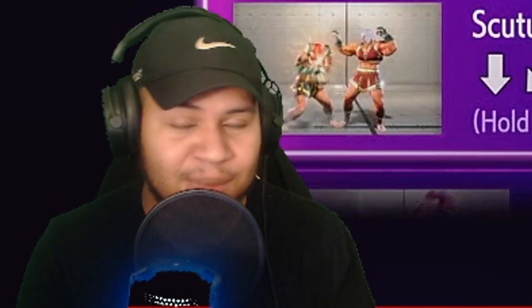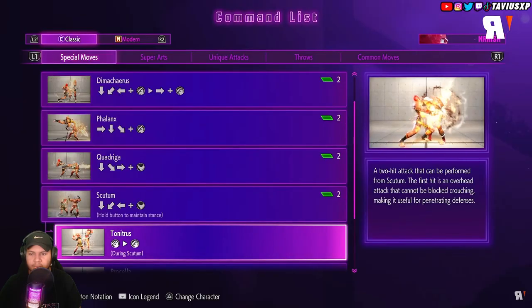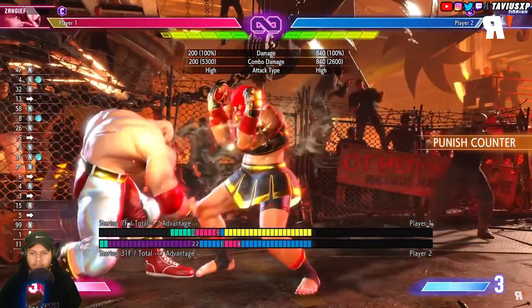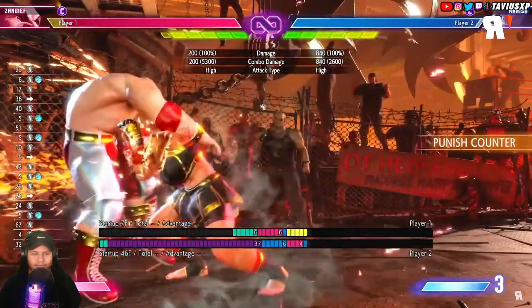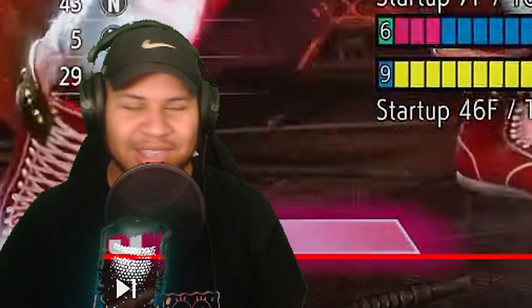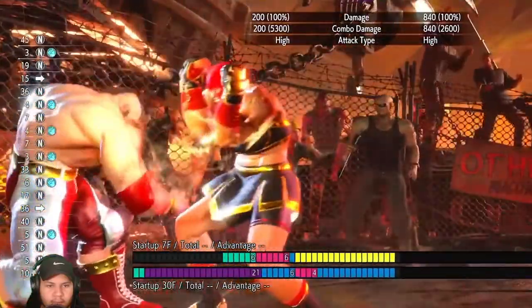Ways to counter a counter attack move: you can also grab her, so that's an option. Scutum is probably gonna be a huge part of her gameplay. She takes a stance that can be held for a longer effect and she has several options out of it. If the opponent strikes while she's in this stance, Marisa will counter and strike back leaving herself in a plus three situation. A lot of things seemed to leave you plus three in this game — out of all the character overviews I've watched, hitting moves leaving you plus three seems to be a consistent thing.